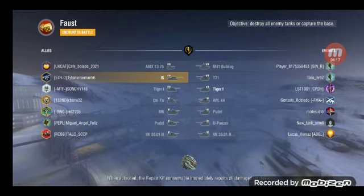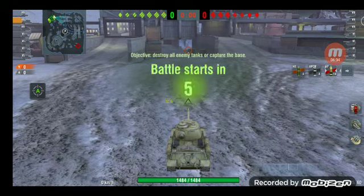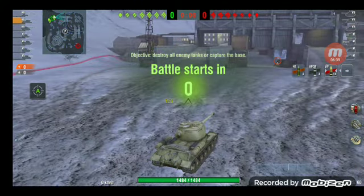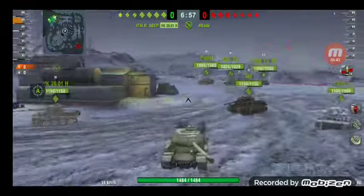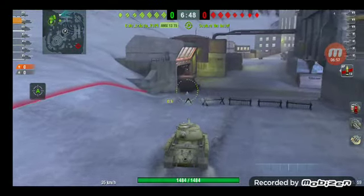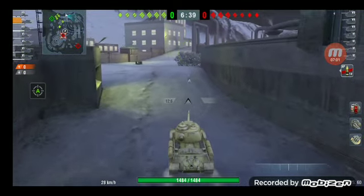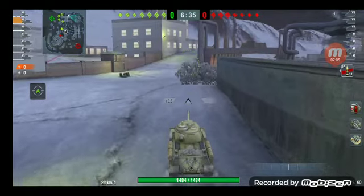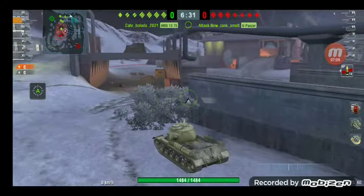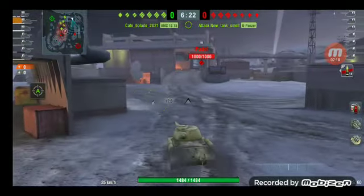This next game, as you can tell from how long that took - seven minutes and twelve seconds - is going to be a down-to-the-wire game. I'm grinding up the line to get the IS-7 because it's been buffed: the tank has been stretched out so the turret doesn't have as many weak points, the pike nose isn't nearly as weak, and the side skirt is thicker. I run out of AP shells to show you how many times I fire - I get pretty good damage around 4K but I miss quite a few shells and make mistakes.